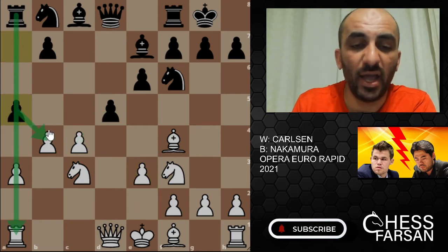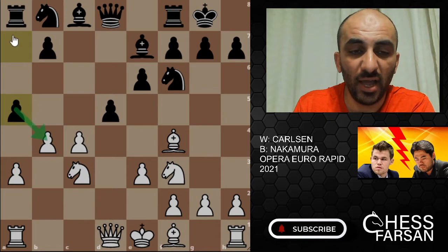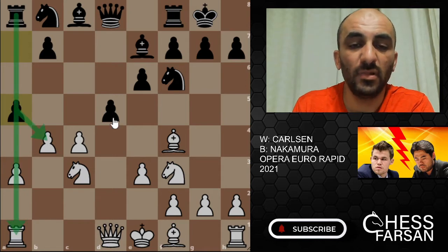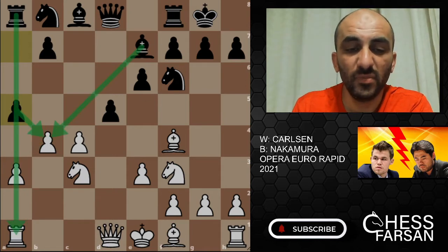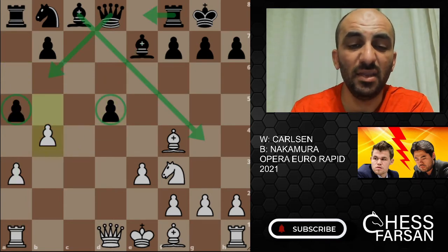Nakamura played a5 right away, saying 'I'm gonna take on b4.' Carlson took on d5, Knight takes, Knight takes, e takes, and then b5.